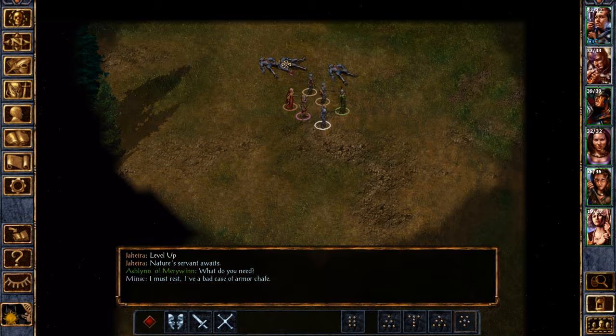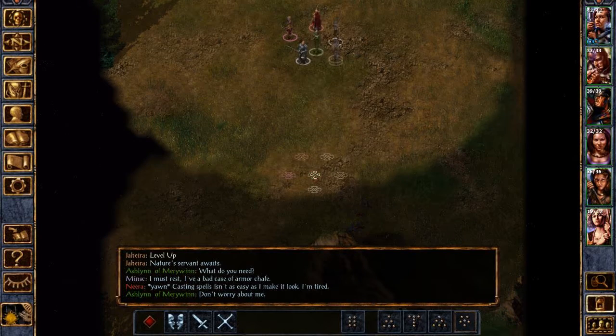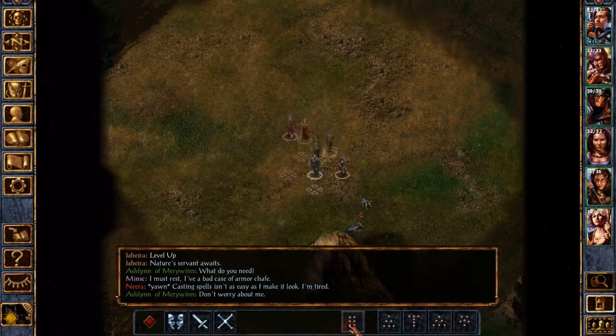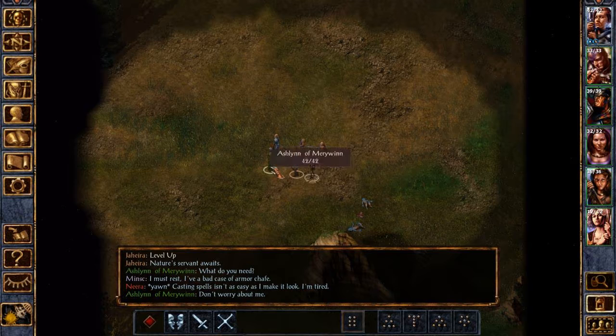Gnolls are like large humanoids. Casting spells isn't as easy as I make it look. I'm tired — we will get to some sleep in a moment. In a non-star formation, please. Thank you. So those gnolls are hyena men, known apparently to worship a demon.